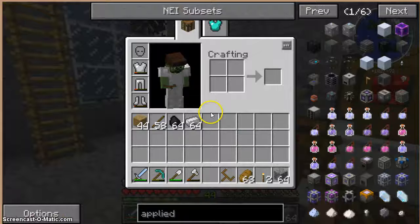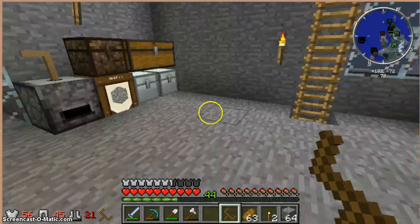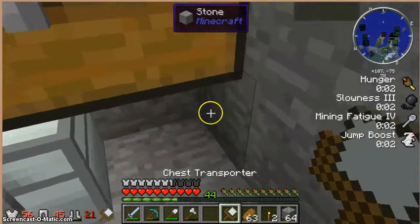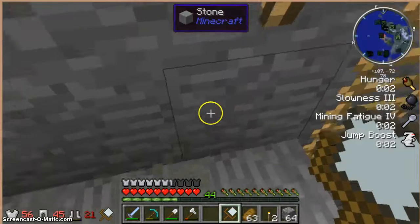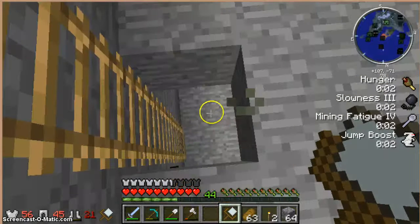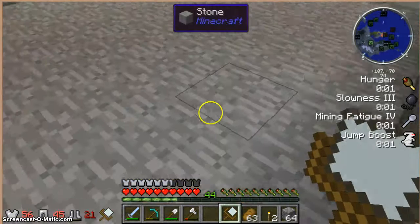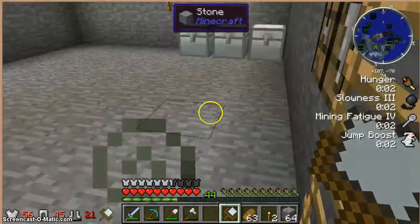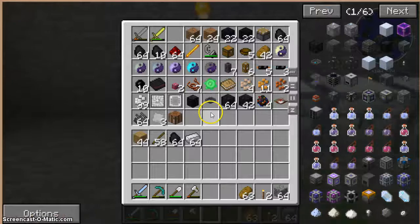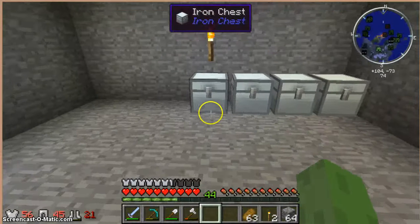It adds one item. I'm pretty sure that all it adds is the Chest Transporter. Basically it's a tool, and by the way, it is compatible with Iron Chests. You can pick up a chest in it, and it gives you a lot of debuffs, so if you have a long way to go, it can kind of suck. But this is basically how it works - anything that has stuff in it, just like that. It's pretty convenient. That's about all it is.